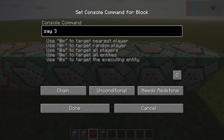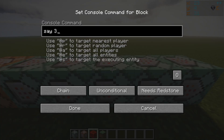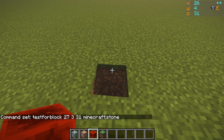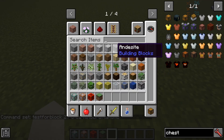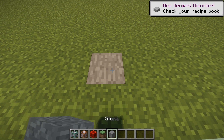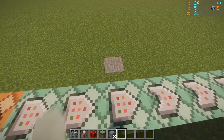So what we're going to do is change this one. We'll do testforblock Minecraft stone — it was basically grass. So let's put a stone in there. We put that stone block there at coordinates 27, 3, 31.